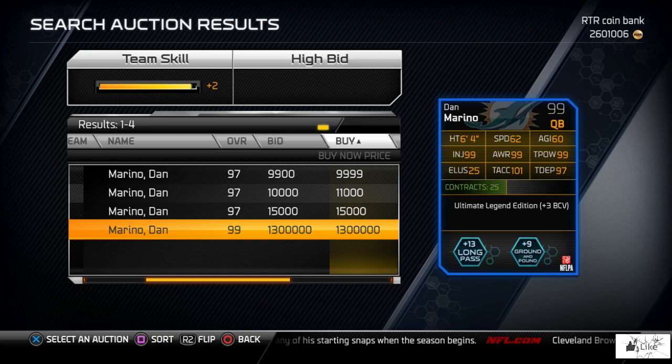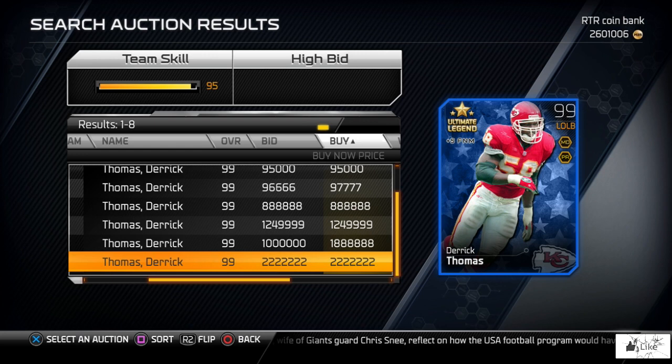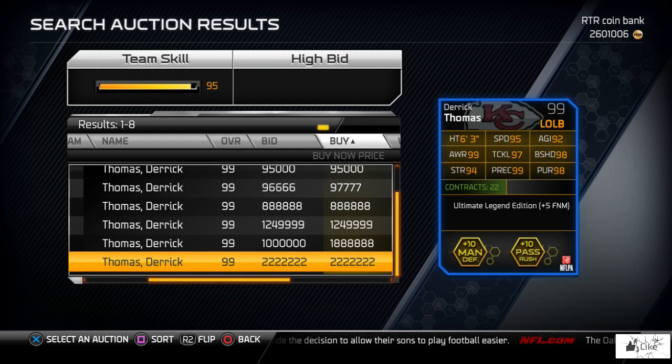Let's go ahead and check out Ultimate Legend Derrick Thomas. I was hoping to get a snipe on one, but it doesn't look like that's going to happen. We do have one — it's at 2.2 million. And just like Dan Marino, there's only one Derrick Thomas right now.